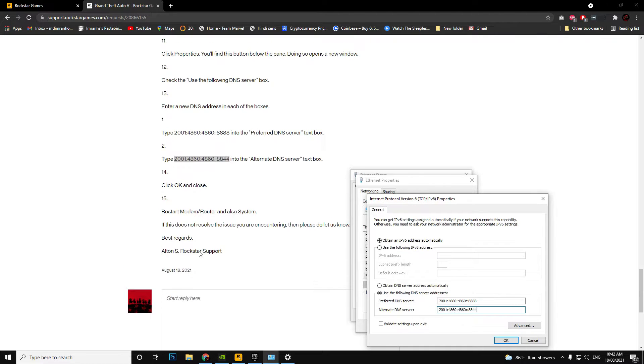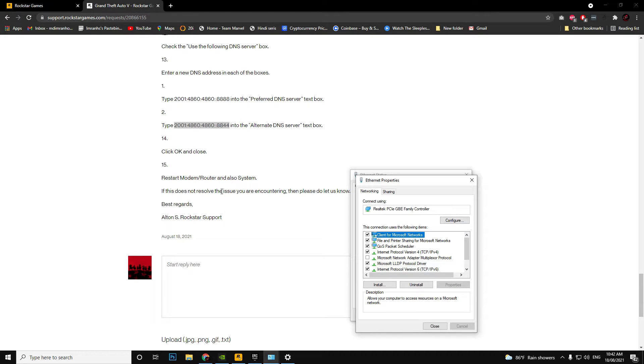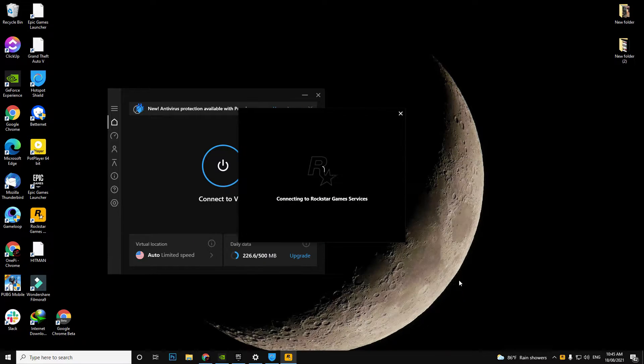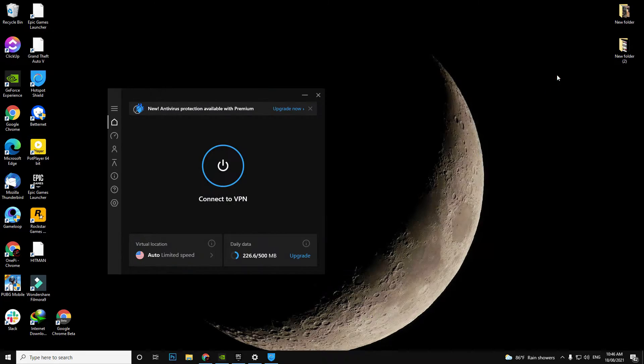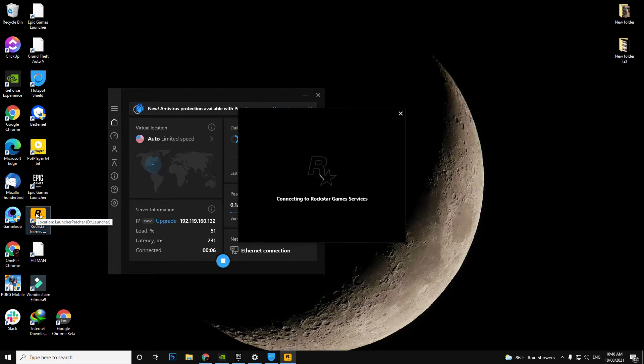Just checking if everything is all right. The next step is restarting my router and reconnecting. I'm trying without the VPN first — and as expected, it gives me the 'Rockstar Games is offline' message. It just keeps loading and then shows Rockstar Games is offline.